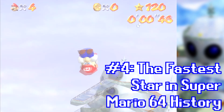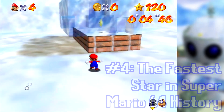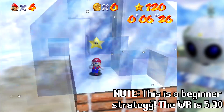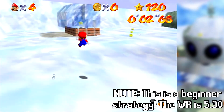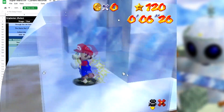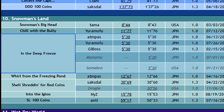Speaking of speedruns, the In the Deep Freeze star is currently the fastest star ever collected in Super Mario 64 history. Even as a beginner, it's very easy to collect this star in just a few seconds with some practice — using a triple jump to get up, then jumping and diving into the hole to get the star. The world record uses a slightly different strategy with a time of 5.3 seconds.